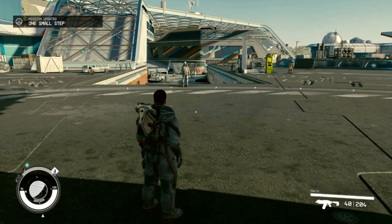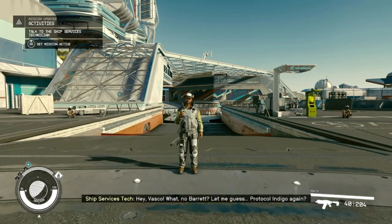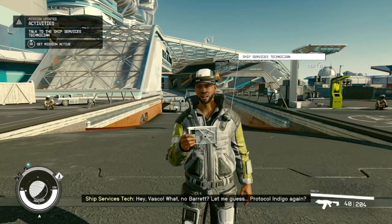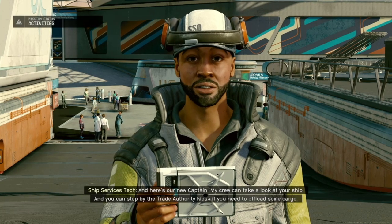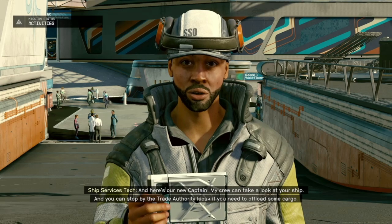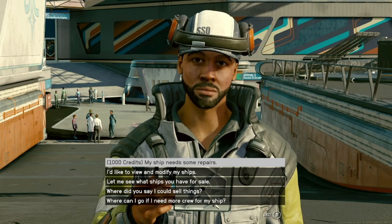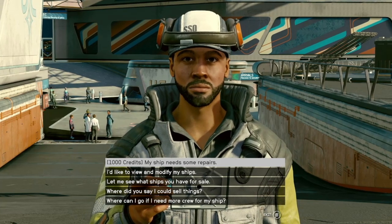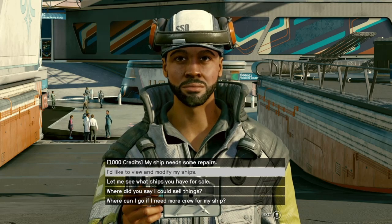One small step — okay, what's up? No Baron, let me guess, protocol indigo again and he's your new captain? My crew can take a look at your ship and you can stop by the trade authority kiosk if you need to offload some cargo. Okay. I thought my ship needs some repairs — a thousand credits? Dang, that's a lot.